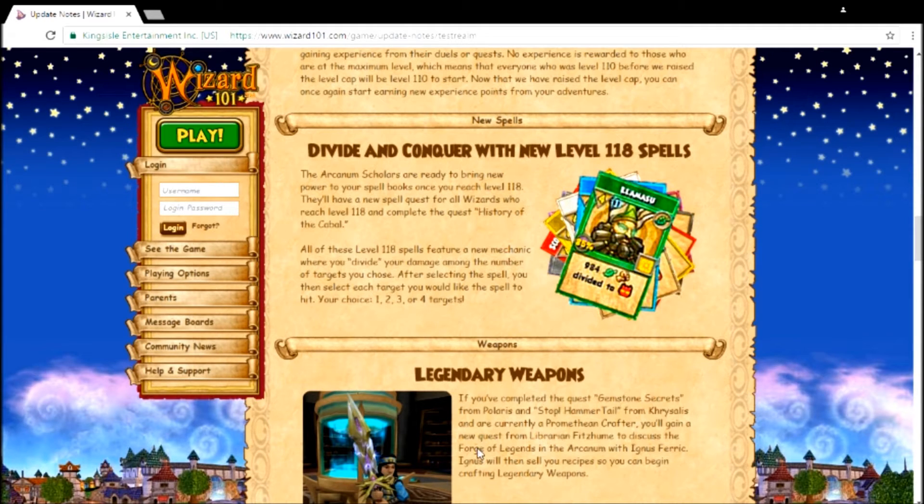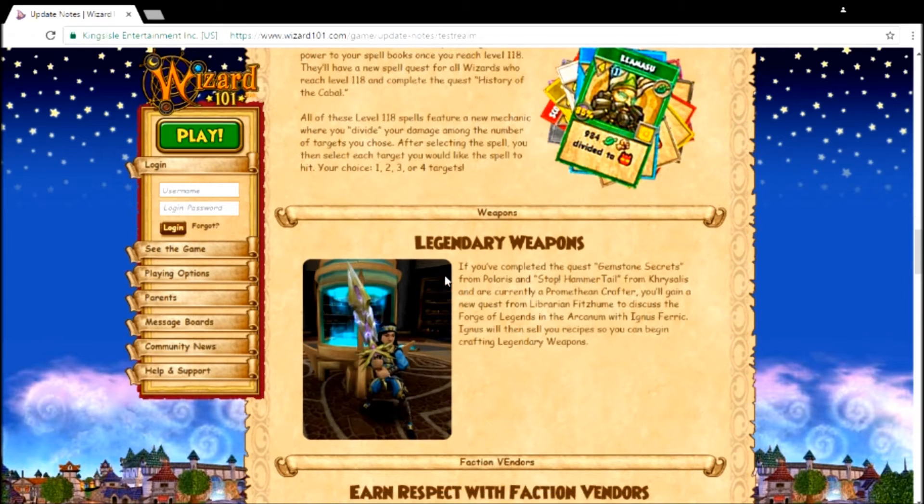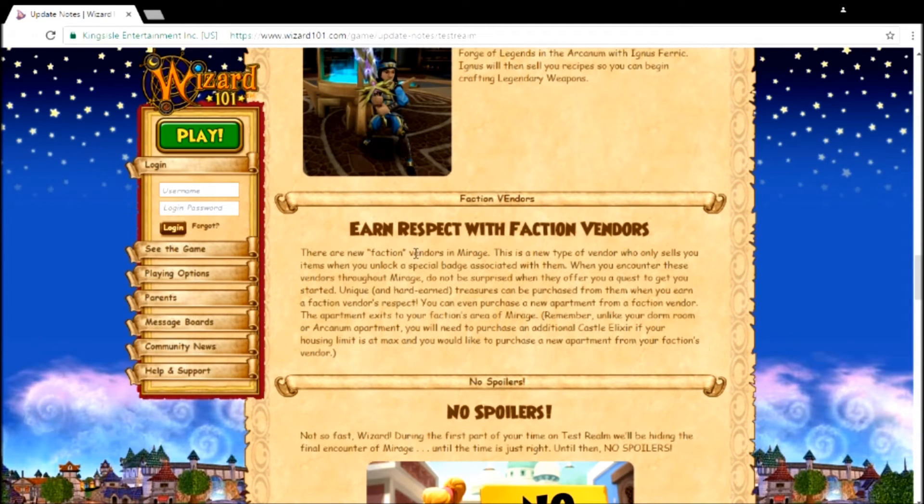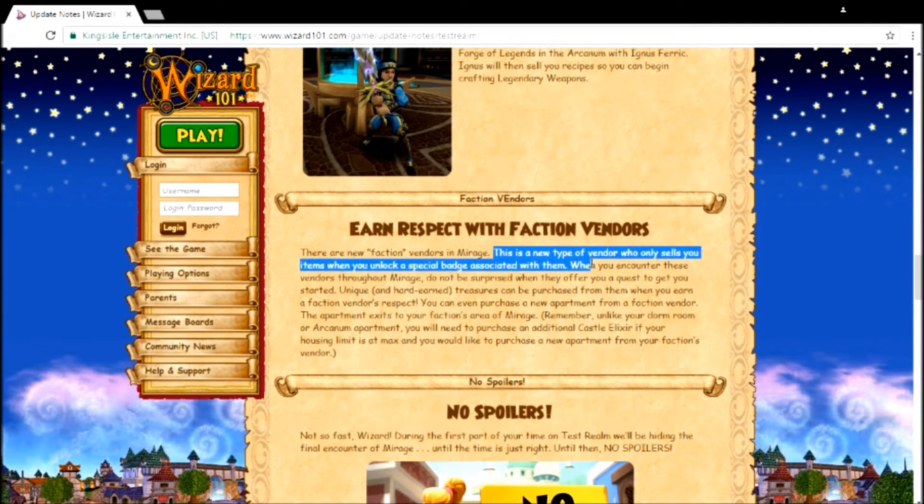You can rename weapons if you completed the quest 'Gemstone Secrets' from Polaris, 'Stop Hammer' from Chrysalis — it'd be nice if there was a staff or something. Also, there's respect with faction vendors, so they only sell you stuff when you unlock a special badge.